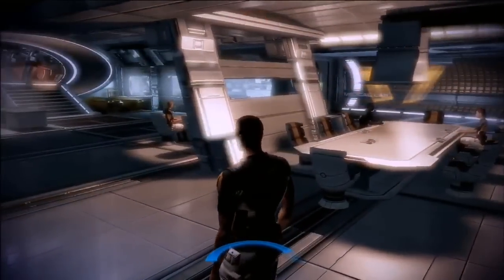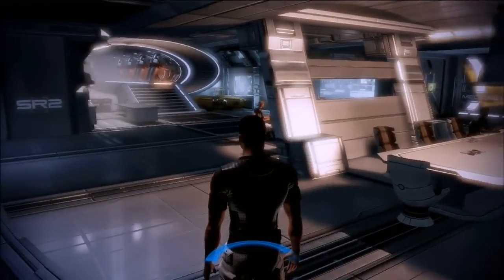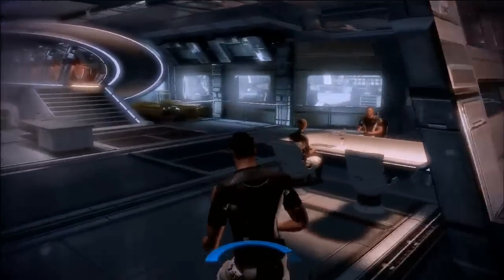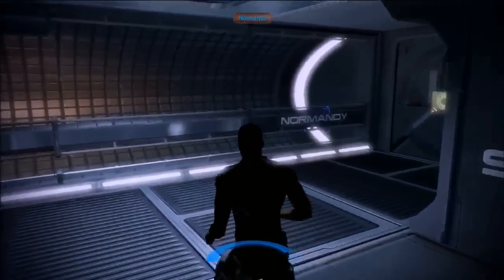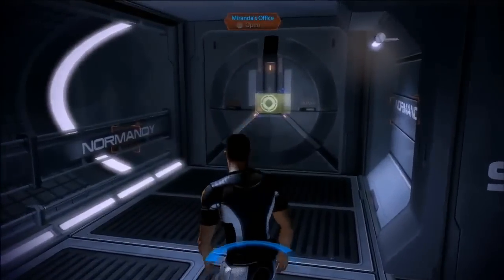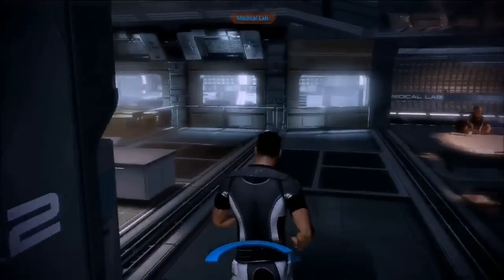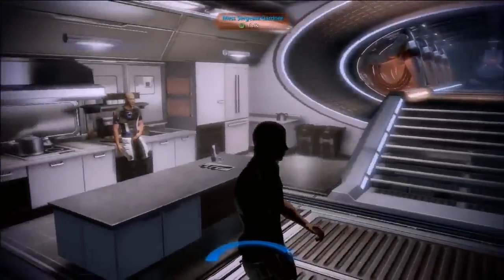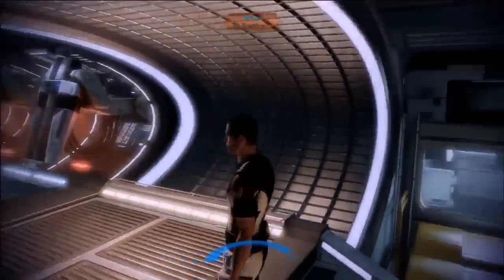This should look familiar — the new Normandy is very much based on the first one, just a little bigger. Some areas will seem very familiar. In here is Miranda — she's got a private room and you can go in and talk to her. And then there's a little kitchen area where crew are just kind of relaxing.